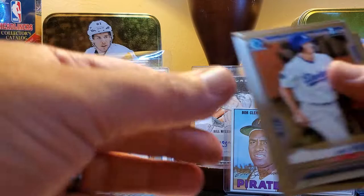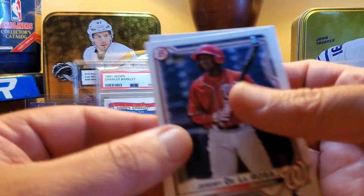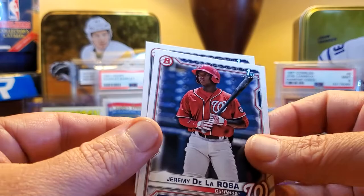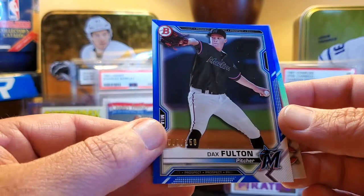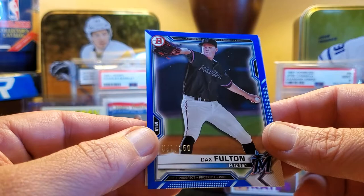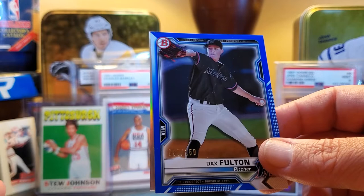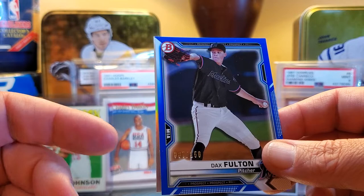Let's take a count. Chrome firsts: one, two, three, and four. Paper firsts: Jeremy De La Rosa and Austin Martin — just two. Here's the colored prospects: Nick Lodolo out of 499 chrome, and Dax Fulton out of 150. As soon as I get the 2022, we're going to open that and compare it. I'll have my notes to remember what we hit in this one, and we'll see what happens. If you like the video, share it, and if you're not subscribed hit the little bell for a reminder when I put up a new video. As always folks, have a good time and have a good night.